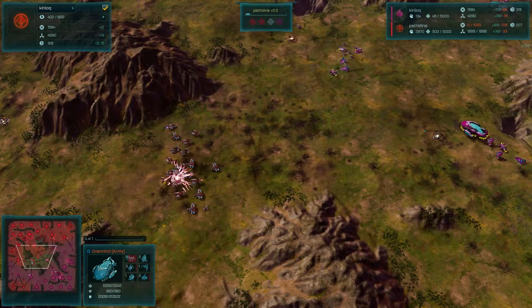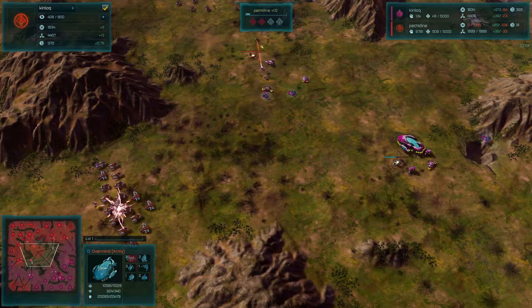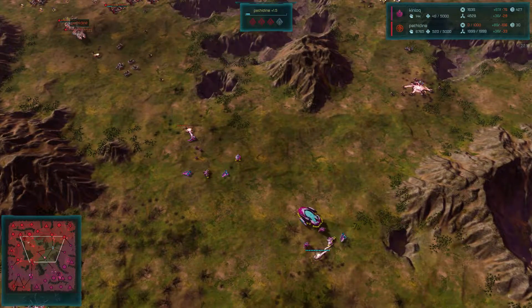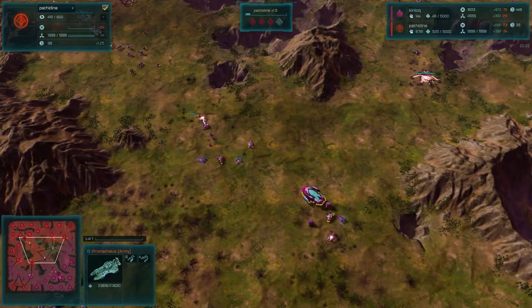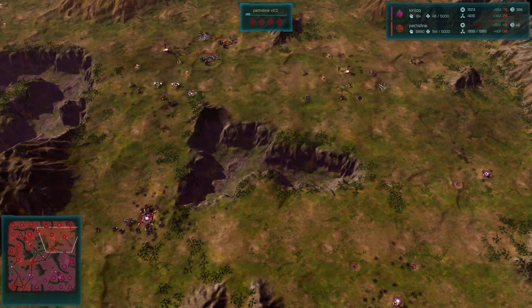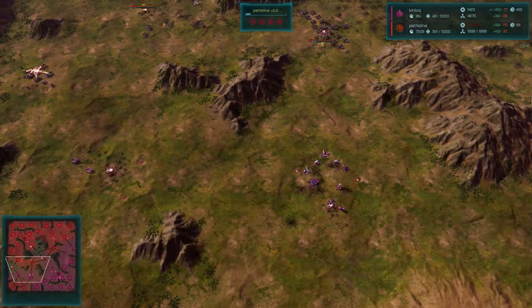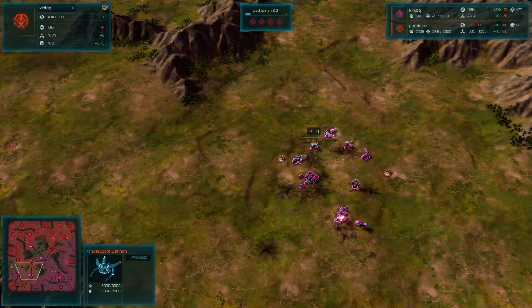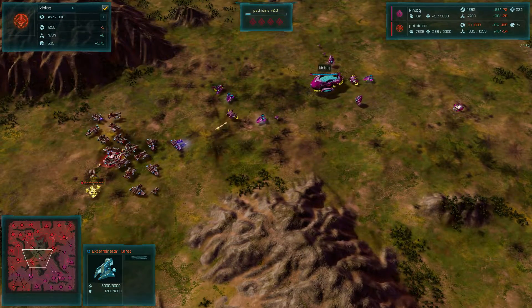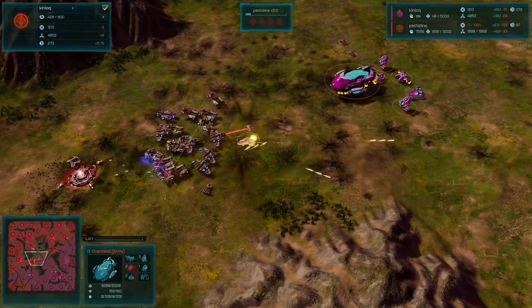The Overmind is going to be tough to use against all these Apollos, because again, those Apollos shoot down drones and the Overmind is mainly a drone platform. Also, there's a Prometheus on the field that can take the Overmind out, so I'm getting a little concerned for Kinloch. Pethodyne, I think, just has too much. He has an amazing defensive line. Pethodyne's defensive line includes a Disruptor Cannon, Tier 3 defense, an Exterminator Turret — a heavy anti-Dreadnought defense. This may work. The Drone Swarm goes in — the Drone Swarm is going to help with the Overmind because the Apollo can't target both.